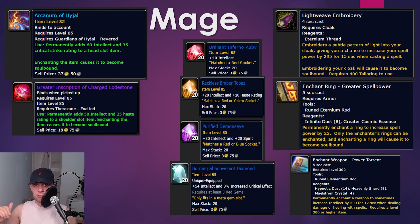Regarding Professions, I would go with Tailoring — one because we wear cloth anyway, but mainly because of the enchant we can put on our cloak, giving us a chance to increase our spell power by 295 for 15 seconds. Secondly, Enchanting is a great one because we can enchant our rings as an enchanter with 23 spell power per ring, adding up to 46 spell power. Your weapon enchant is going to be Power Torrent, giving you a chance to increase intellect by 500 for 12 seconds.